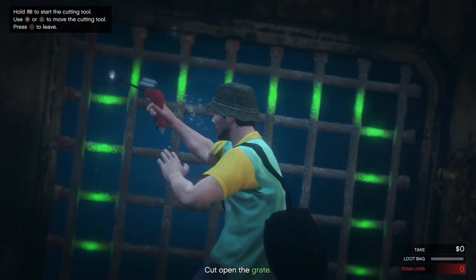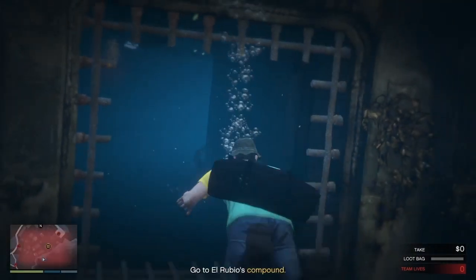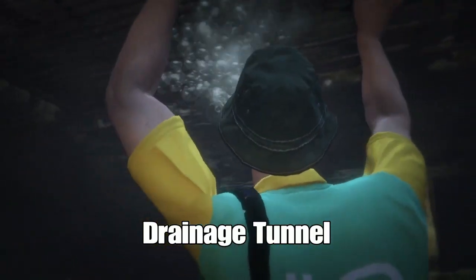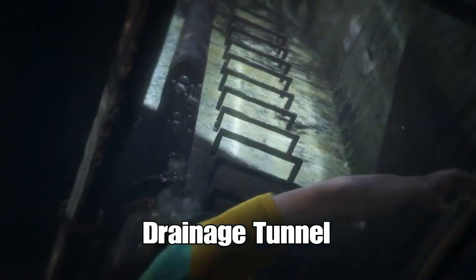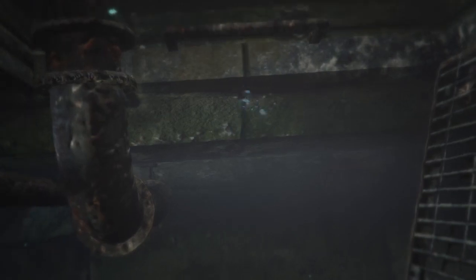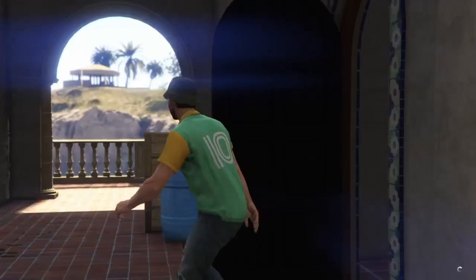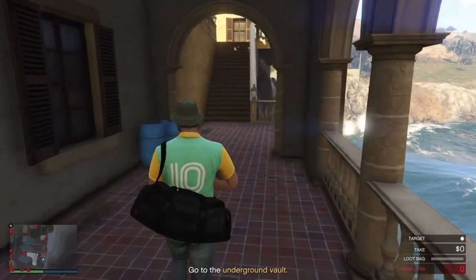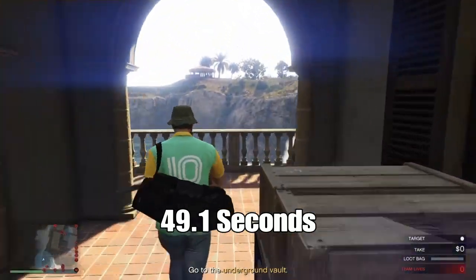This all depends on your setup, preparation, tools, and the way you like to do the heist. Let's start from the slowest one first, which is the drainage tunnel. I put my stopwatch from the moment the cutscene is over all the way to the office. The first one took 49.1 seconds.